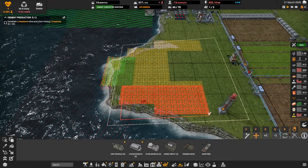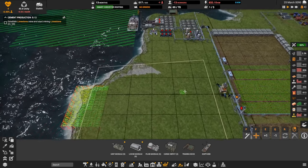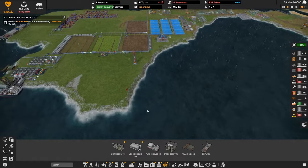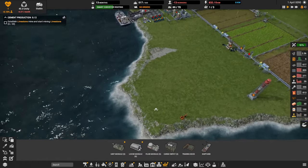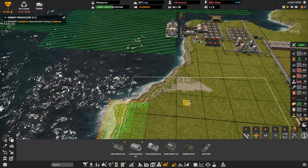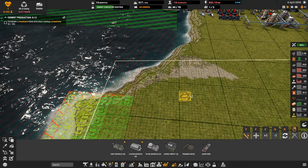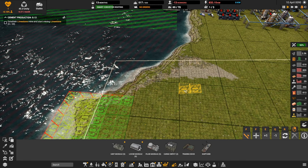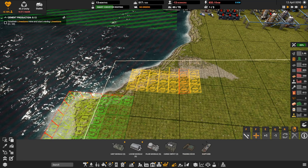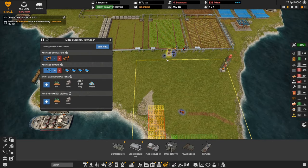Then all of this goes bye-bye. Now I need to dig from somewhere to get fill — where should we chew from? Maybe right next door. Let's get a mining designation, ramp this down to level one, and hopefully we can get some dirt — something — out of that. I do have trucks sitting here waiting to help.